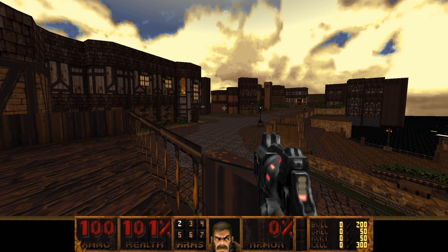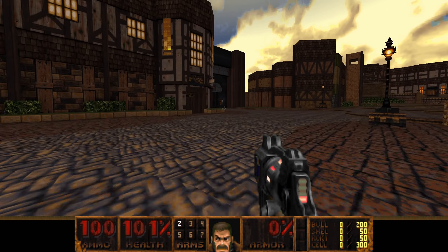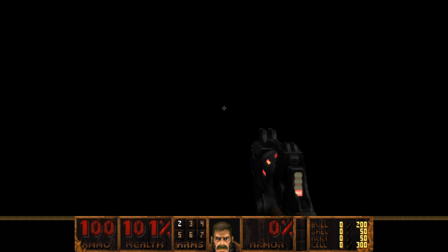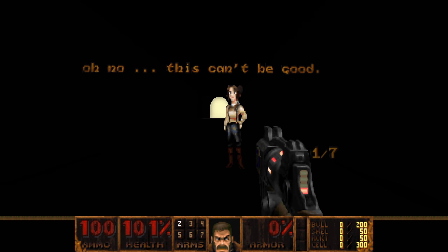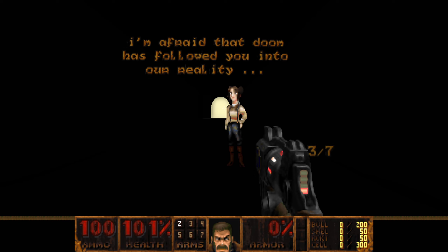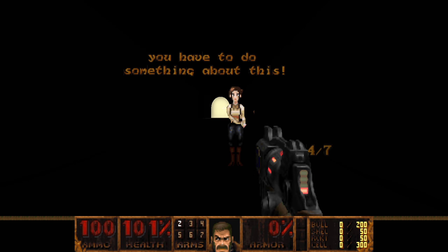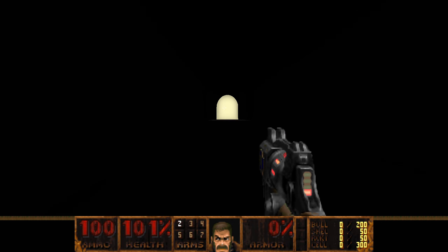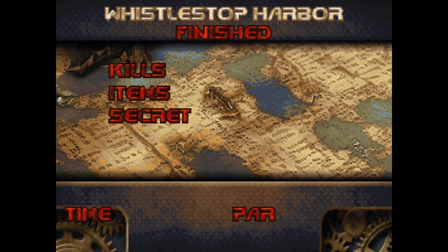Just come over here, hit use, and then we go to the exit. You can also talk to her again and scroll through this. And then you're off to the first level.